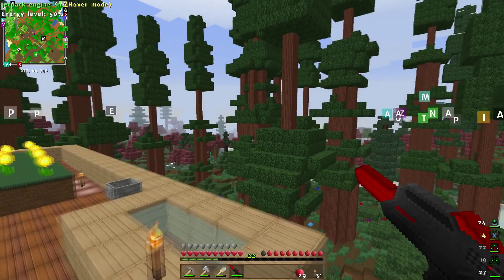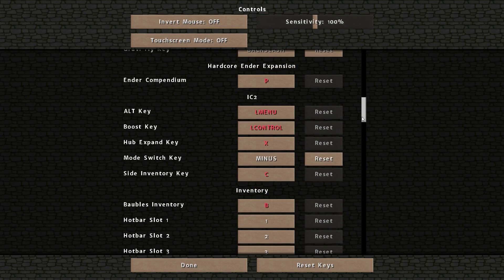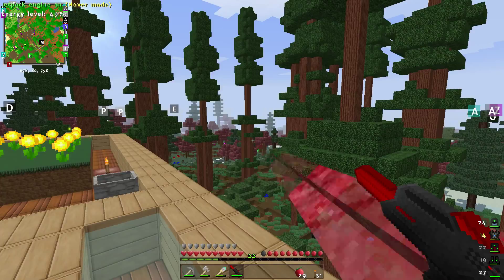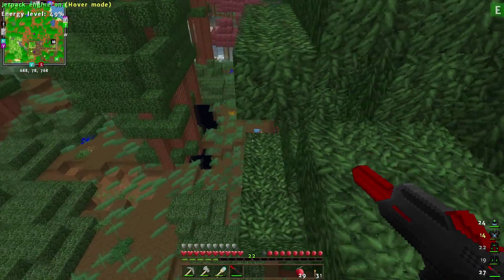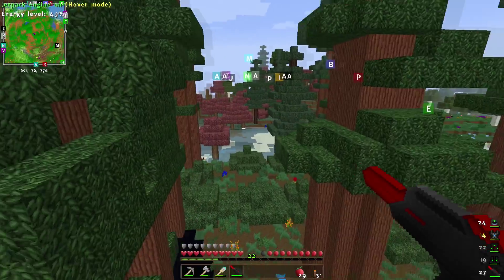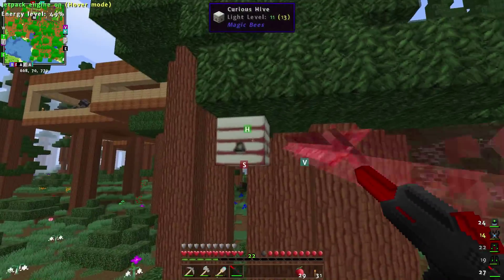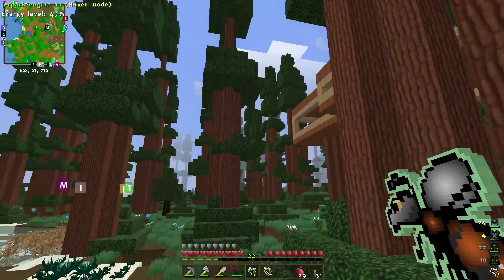I'm not sure what mode it's on right now - let me double check my controls. Mode switch key is minus at the moment. So it is firing now. Oops, I've set a tree on fire! Put it out. There we go, much better. I know there's a hive around here somewhere. Ah, there it is. Can I shoot that? There we go - look at that! It actually releases the drones from the hive without having to use a scoop.